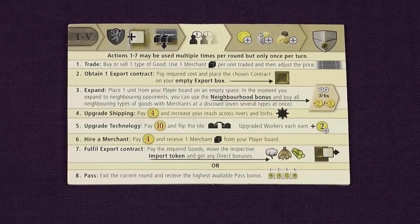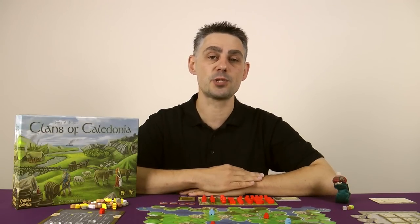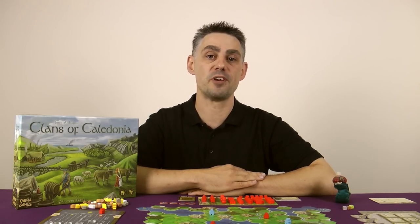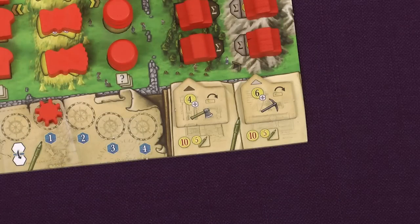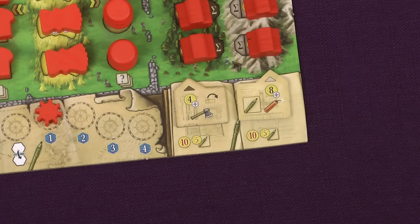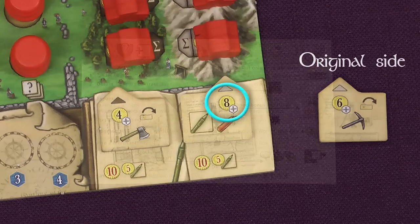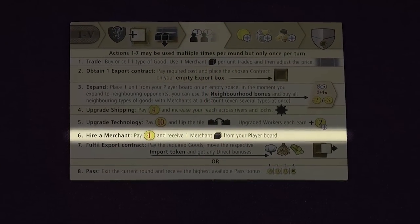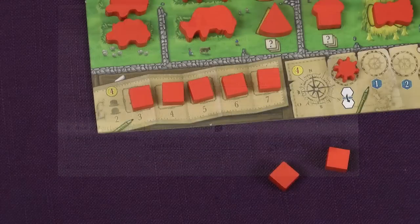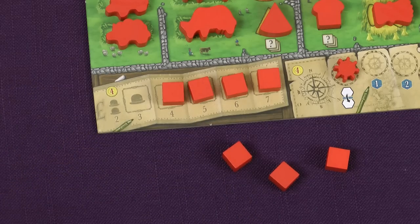Action 5: Upgrade Technology. Your woodcutters and miners will produce income for you in Phase 3. In order for them to produce more income you can upgrade their tools and make them work more efficiently. To do this you pay £10 and flip over one of the technology tiles on your player board, which increases the income by £2 per worker that you have on the map. Action 6: Hire a Merchant. This is a very simple action — you pay £4 and move one cube from your merchant track into your supply. You can now use this merchant for any future trade actions.